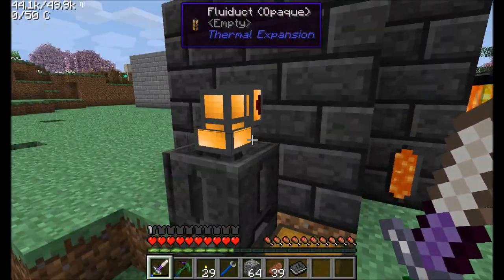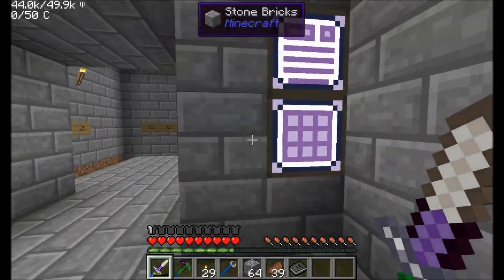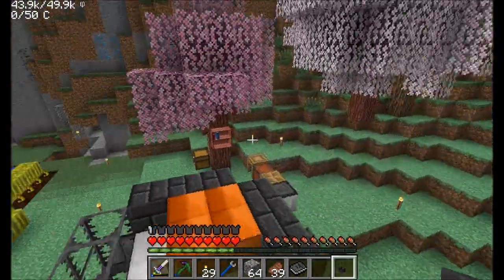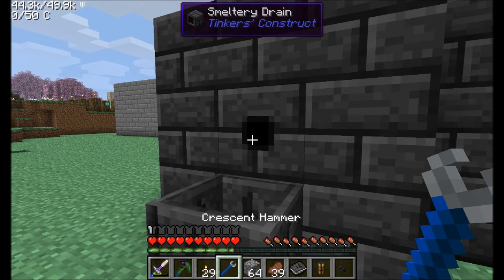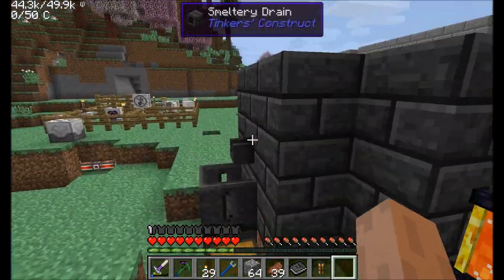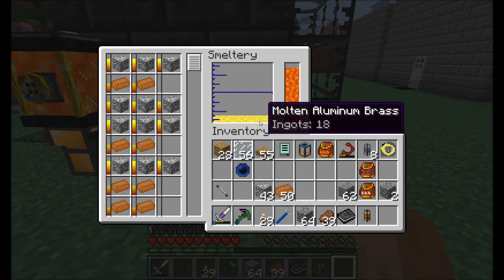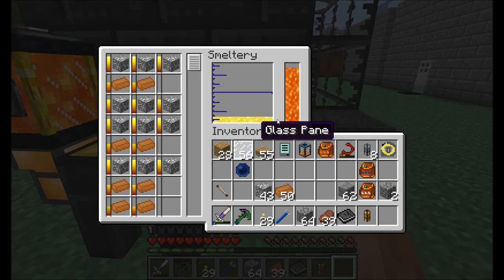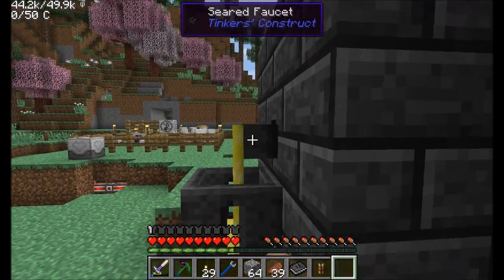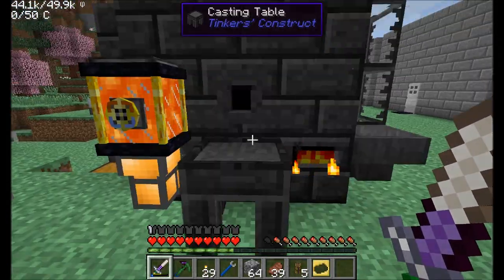Going to let that cook up some more, and we'll be back. I'd really rather have a faucet here — I could automate this but I'm not going to do that just yet. I have a seared faucet laying around. Right now we've got 24 ingots of aluminum brass. Just right-click there and it'll fill up the basin, then we'll get a block's worth. We should be able to get two blocks' worth of aluminum brass. When it solidifies, it should go right into the chest.